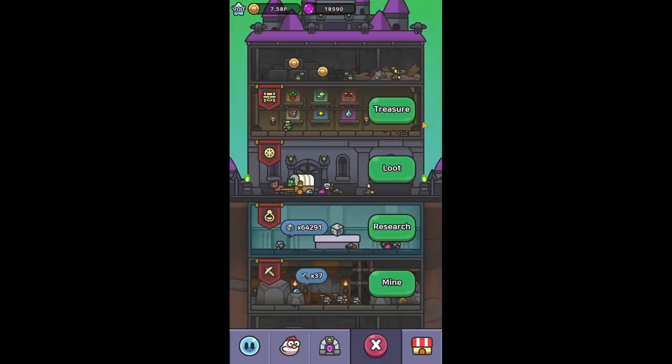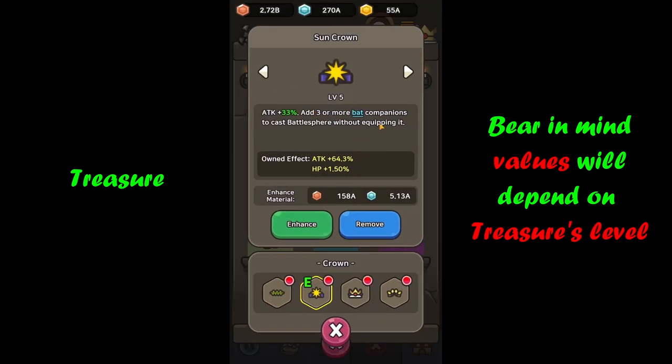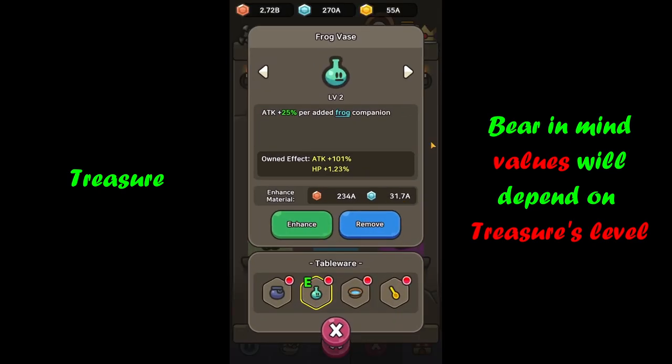Finally, treasure. Starting with plush lichen for an additional boost to overall damage, including a critical hit bonus. Then sun crown — fully relying on the additional 33% attack boost to increase overall power. Then frog vase, which is a foundation of this build alongside magic coin — it gives 25% attack per frog companion. I currently have three frogs, with a fourth exotic one I haven't unlocked yet, which means even more damage output to come. It's a must-have in this slot.